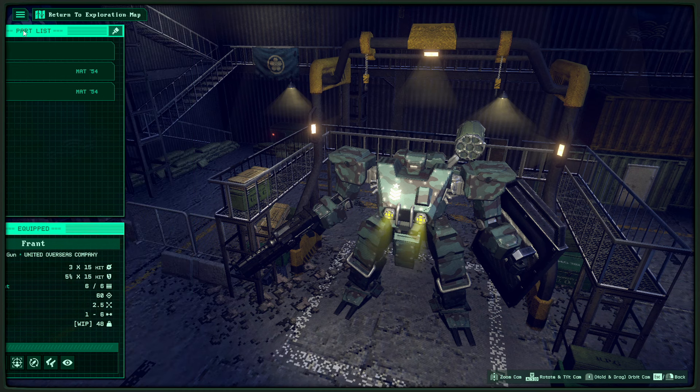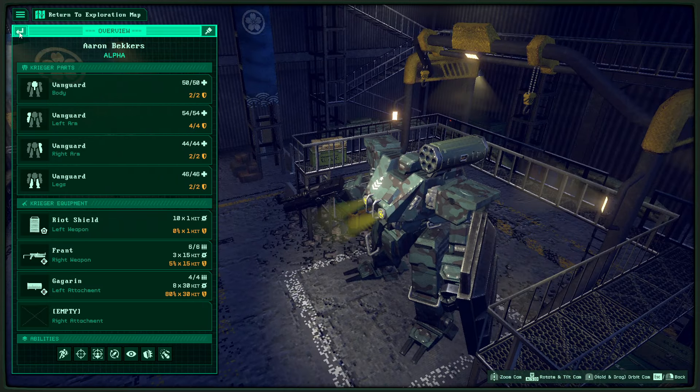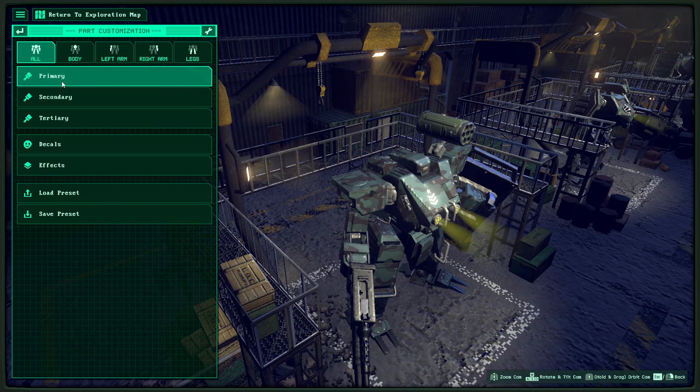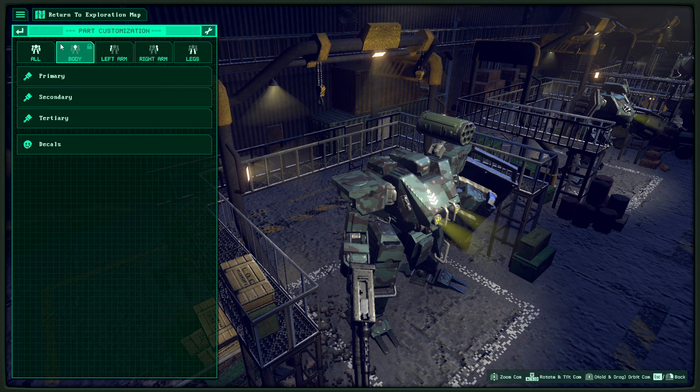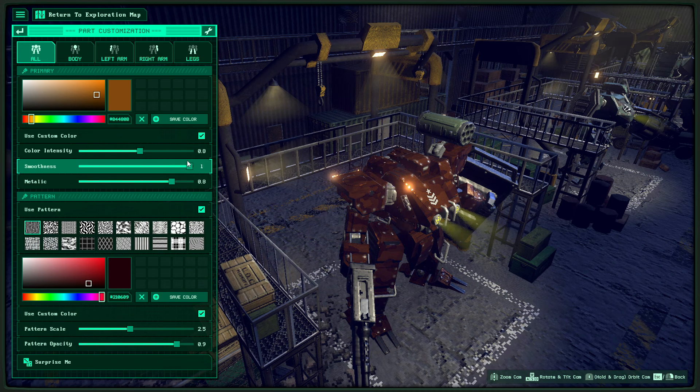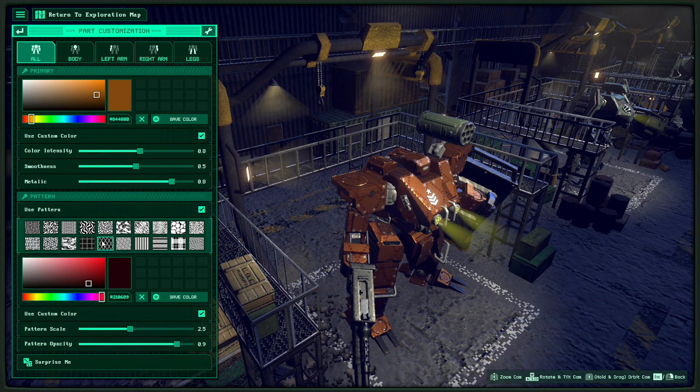Speaking of garages and persistent damage — you actually have to pay attention to what parts you have available. You can destroy enemy Kriegers and salvage their parts, though early on they'll generally be weaker than what you're using, since you're coming in with a fully kitted-out quasi-American Krieger squad while fighting rebels using whatever scrapped-together parts they can find. Still, having an extra pair of arms lying around if your fancy gear gets blown off is pretty nice — even lower HP armor is at least functional. Collecting different parts and keeping them to swap out is huge, especially for your core, since losing your core means losing that pilot.